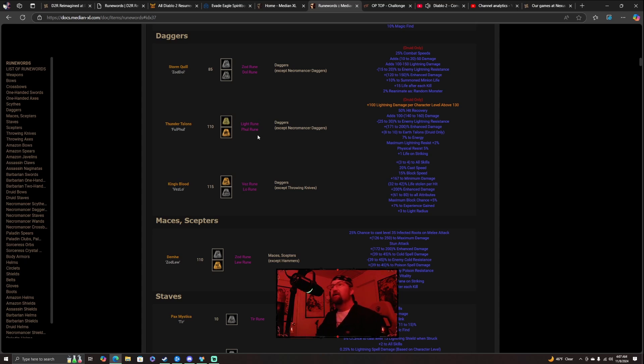After that we have King's Blood. To make this runeword you need a Vez rune — that's the enhanced version of a Vex rune — and a Lo rune. This gives you 3-4 to all skills, 20 cast speed, 15 block speed, 167 to minimum damage, and 32-42% life stolen per hit, which is mind-bogglingly good.